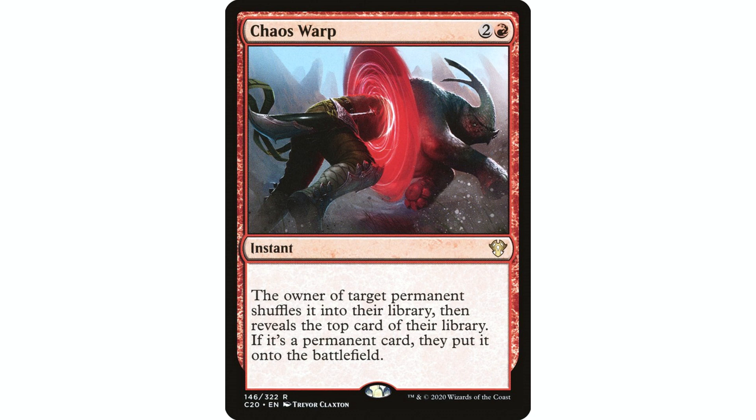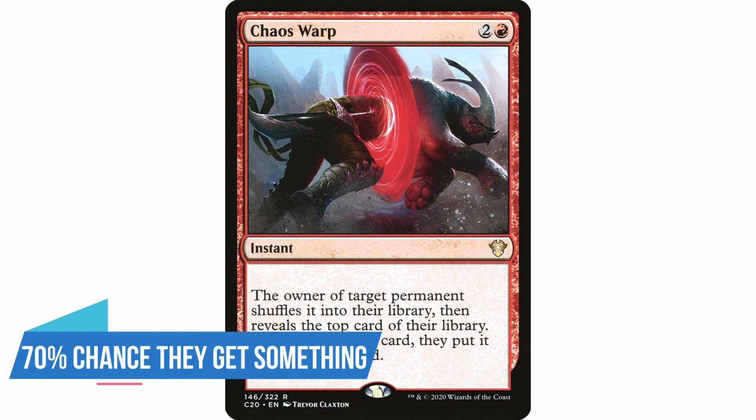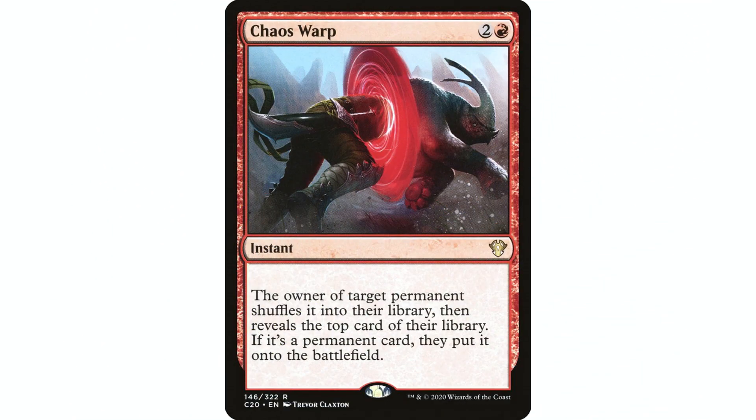Everything on this top five list is instant speed, which is really important for the best removal — being able to react to whatever your opponent is doing. Chaos Warp hits any permanent. A lot of people would put this higher, but it's number five for me because your opponent might flip something even better than what you shuffled in, or even flip the same thing back. I've seen someone chaos warp a Blightsteel Colossus only to flip it right back. Still, in a pinch hitting any permanent — even lands — is super important.